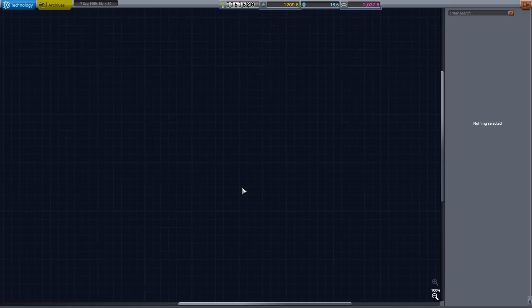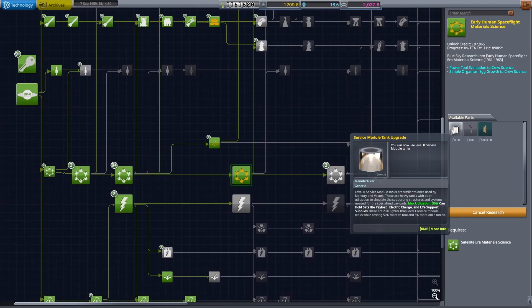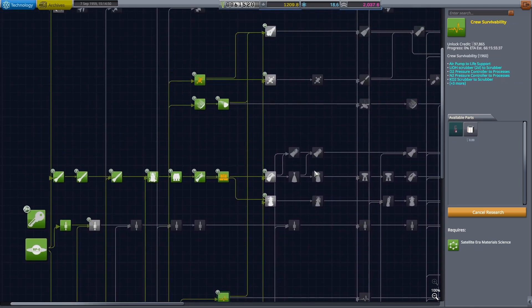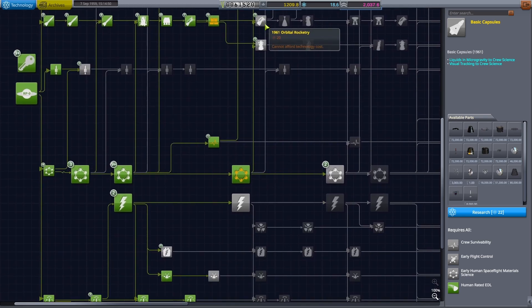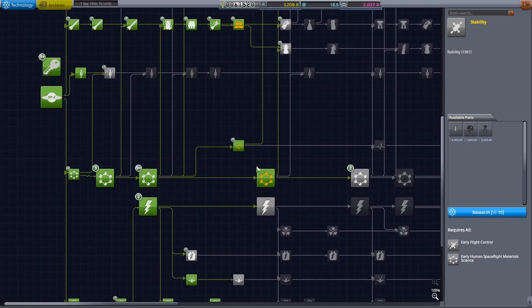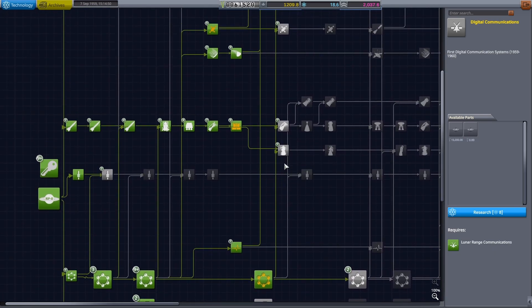We're currently researching Orbs of Rocketry 1960. We're getting early human material science, which will provide better engineer efficiency as well as crew survivability needed for our basic capsules. We'll get 45 science from this mission, so we'll have enough for basic capsules, which will allow us to send someone into space. We'll need to select a launch vehicle and launch pad capable of supporting a human-rated vehicle, but we're not really in that position just yet.